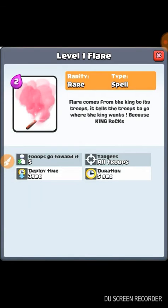The next card is the Flare, a new spell personally designed by me. The Flare comes from the king to its troops, telling them where to go — because the king rocks! Credit goes to the Discord server for inspiration. The Flare costs two elixir, is a rare spell, and all troops target and go toward it. Deploy time is five seconds and duration is five seconds — at higher levels, duration and troop attraction will increase.